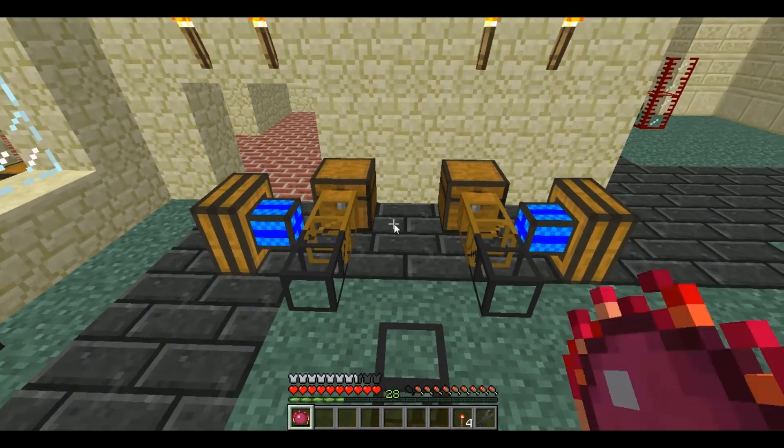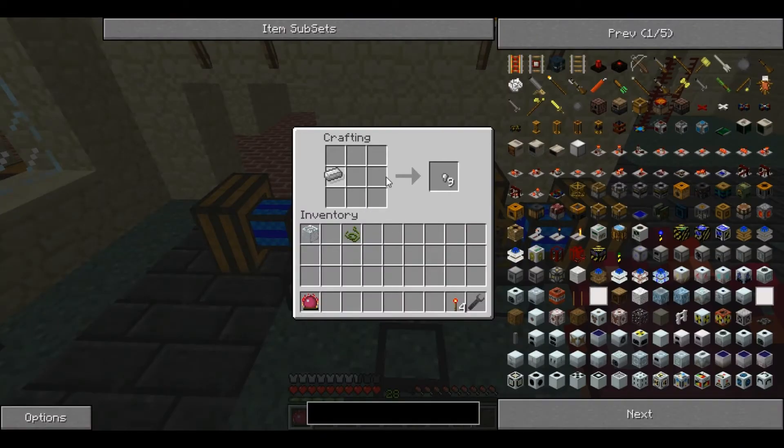For this you will need two iron ingots and one glass block. Place them like that and you get eight iron transport pipes.